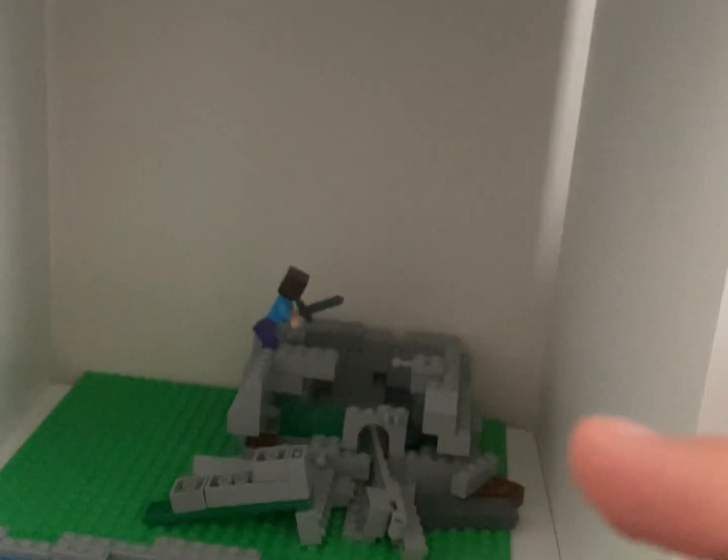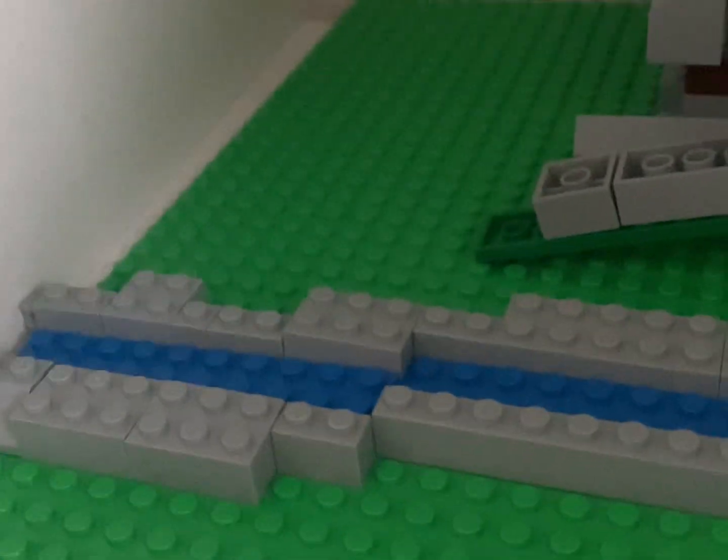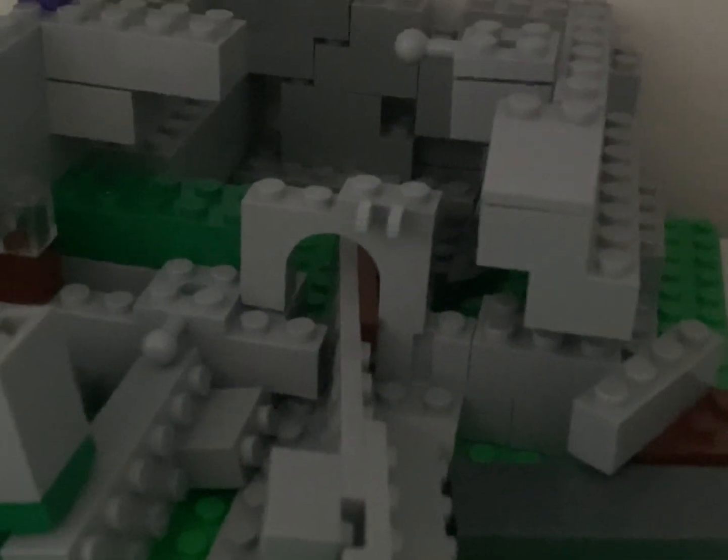I'm really good when building sets that have instructions, but I absolutely suck when building custom sets. Like, all I did was place a few blue tiles for the river — that was a tricky thing — and then I had to find the right pieces. And this is just a bunch of things I don't even know what it is.